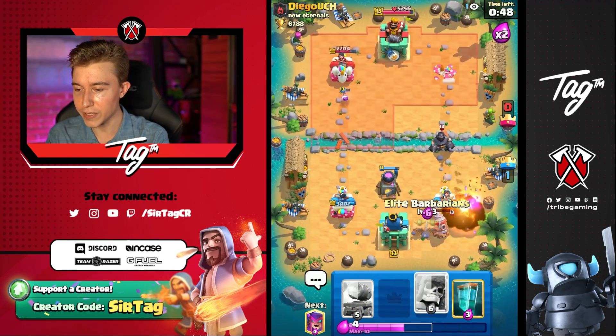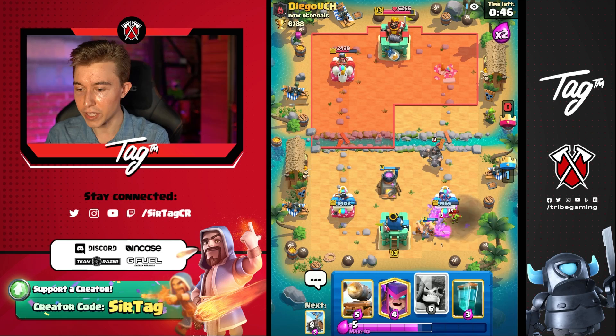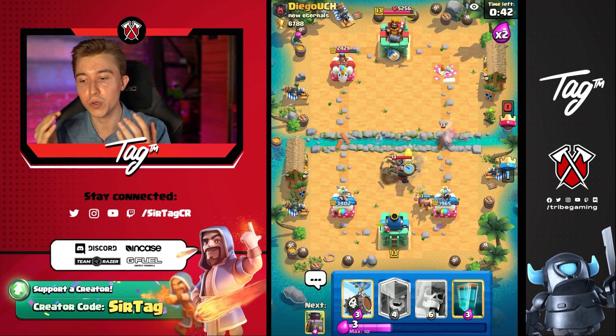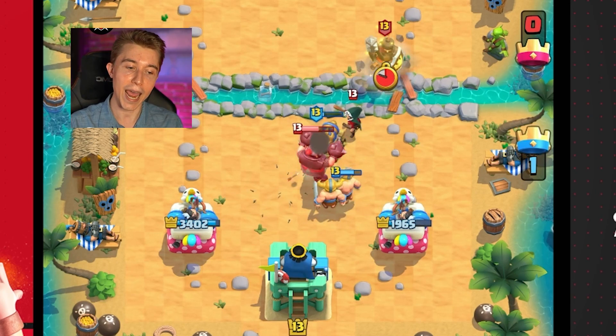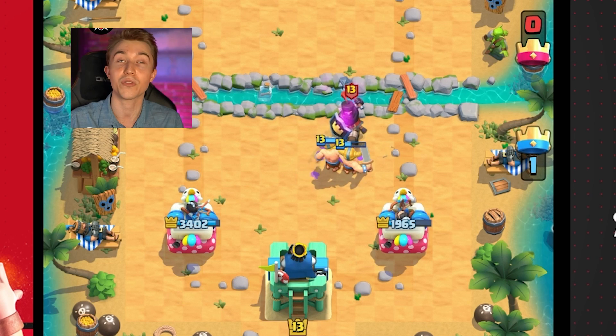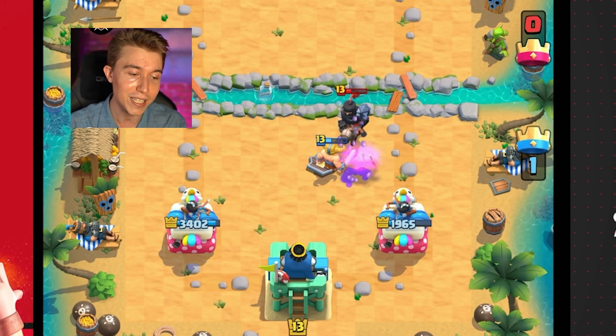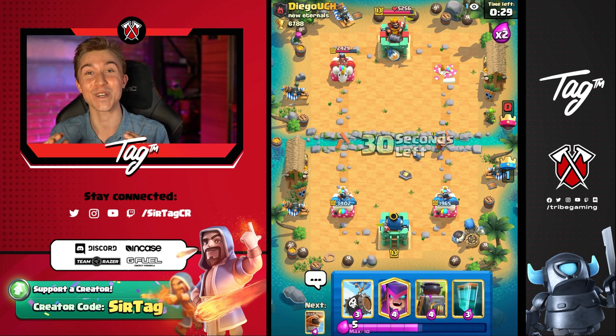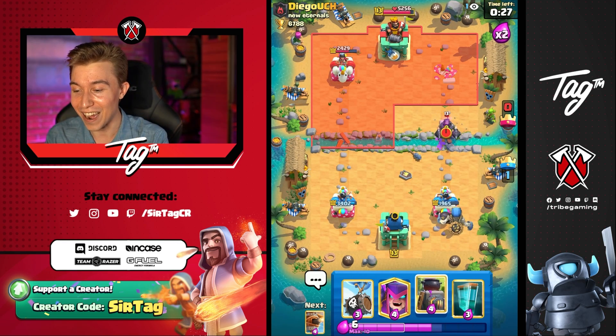So I think we have to do this. I don't love it, but this is really the only play that I can actually do and feel good about. Because if the Cannon Cart tanks, then we're not taking damage from the Dark Prince, we're not taking damage from the Bandit, we're not taking damage from all that stuff that would just disastrously destroy my tower. With Fireball as well for the Mother Witch, we have to hold on for dear life.